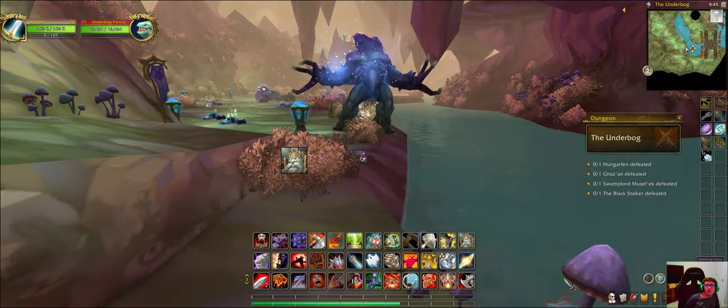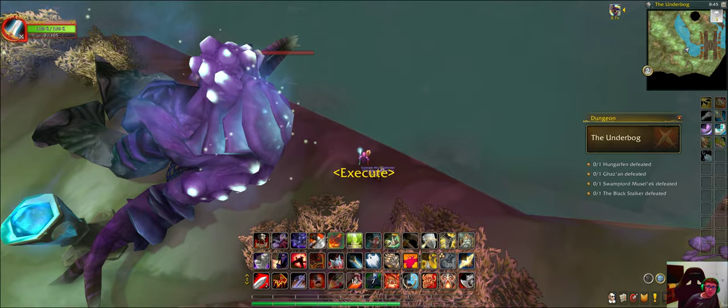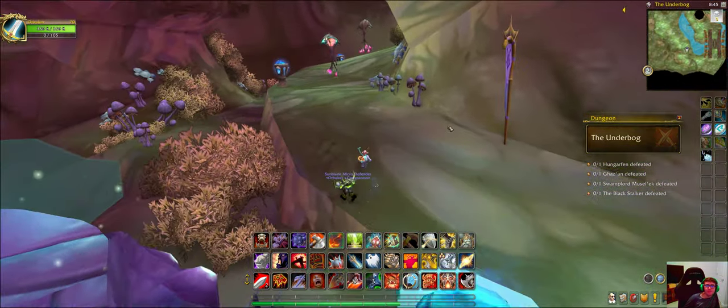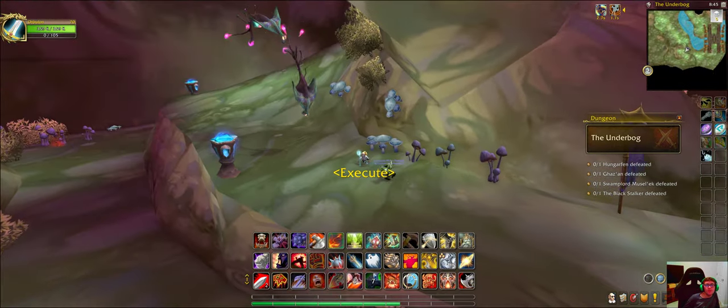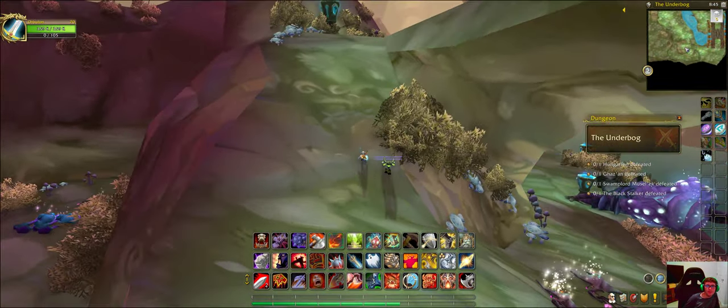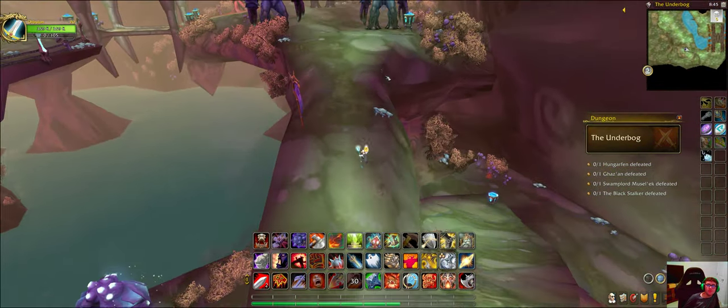What's in this water, you might be wondering? It's these things called Underbog Frenzies. Once again some more of these guys — well I got both of them. That one ability just took both of them down.